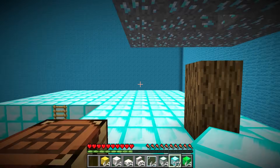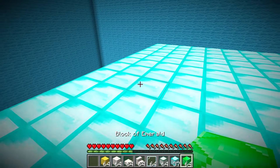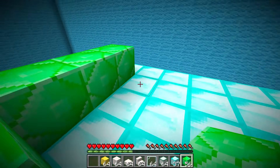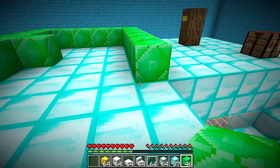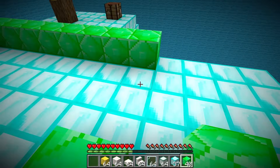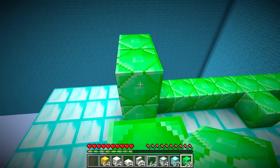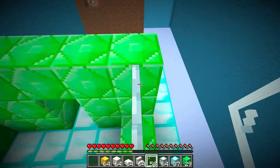That sounds like a great plan, JJ. I'm just planting some crops here. We need a steady food supply. But I can't wait to see your island. I'm starting with the diamond blocks, Mikey. This will make my island shine. It's going to look so cool. I'm so excited. I'm sure it'll look amazing. I'm building a little barn for our animals. We need a place to keep them safe. Good idea, Mikey. We'll need lots of space. I'm almost done with the floor. It's looking incredible already.